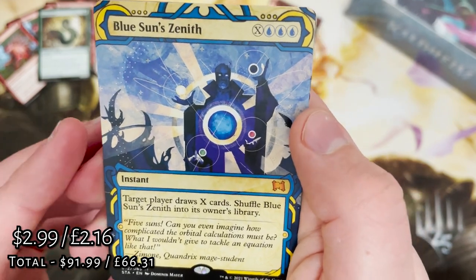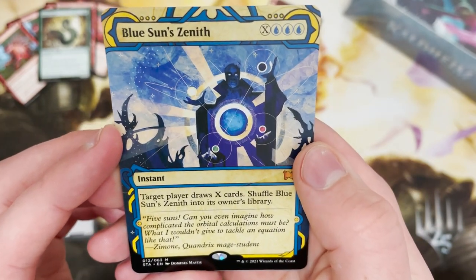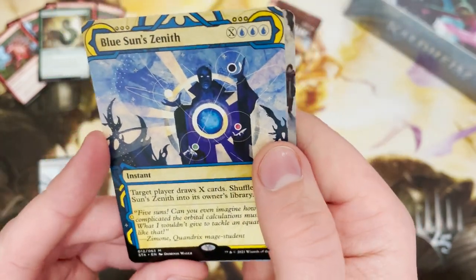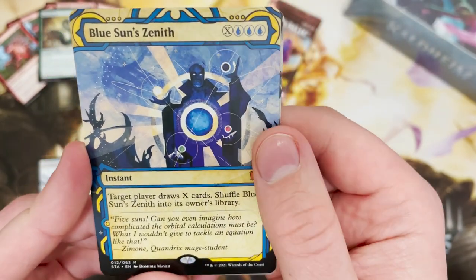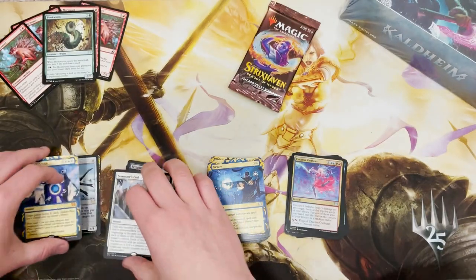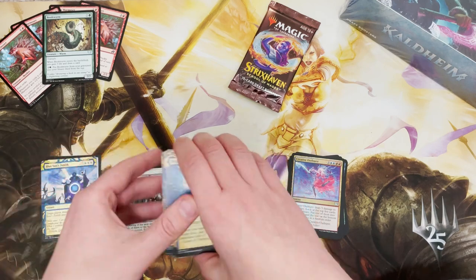Oh yes, yes, yes — hello! We have got a Blue Sun's Zenith mythic! I didn't think we'd be getting any more mythics and it's one of the best ones. That is a hell of an archive pull — some good stuff.